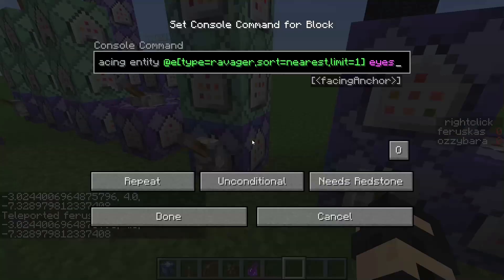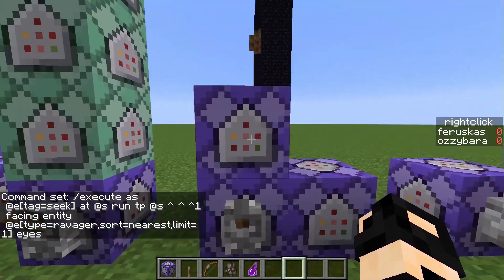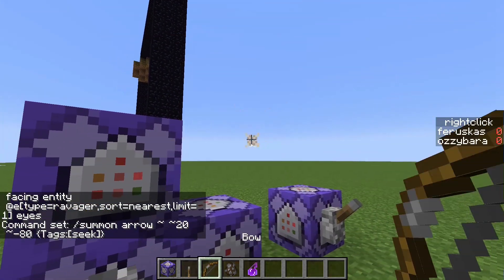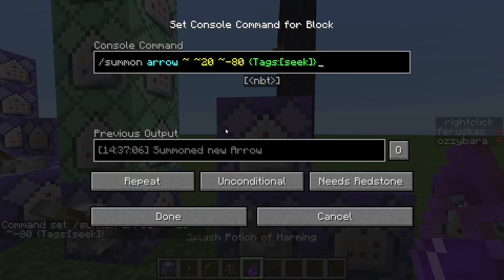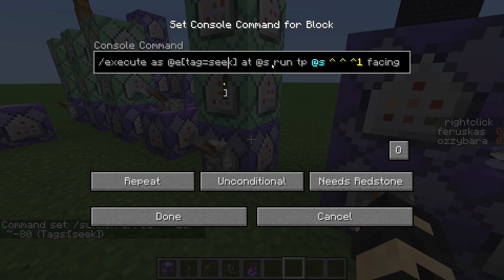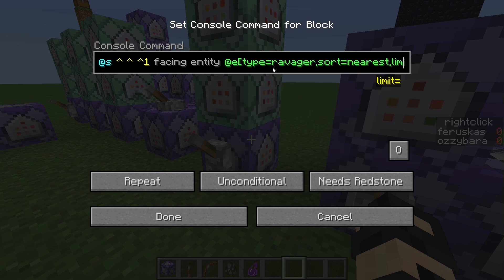So let's look at the command blocks. We're summoning all these arrows and they have a custom tag called 'seek'. I did this so that if you shoot a bow, the arrow won't seek — only ones summoned with the tag 'seek' will actually seek. You can change that easily by removing the tag. We're going to execute as a seek entity, at the seek entity, and then teleport it while having it face the ravager.